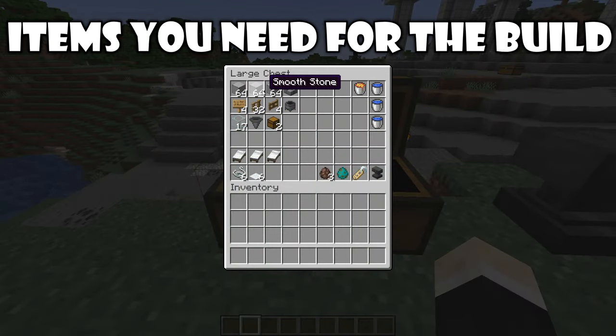Three stacks of building blocks — you can use any building block you want to, I will use smooth stone in this tutorial. One stair, four signs, 32 fences, four fence gates, and one cauldron. 17 glass blocks, one hopper and two chests. Three beds.